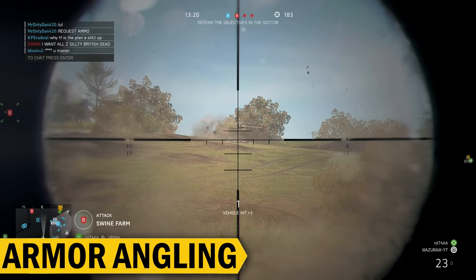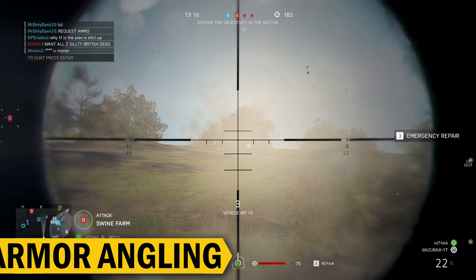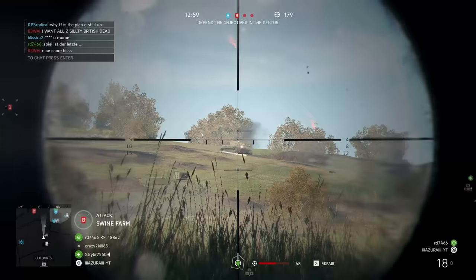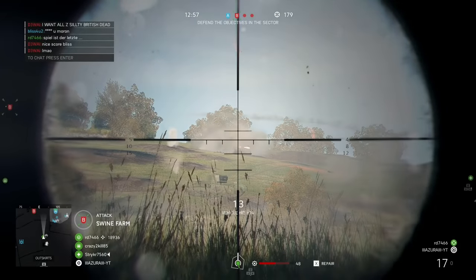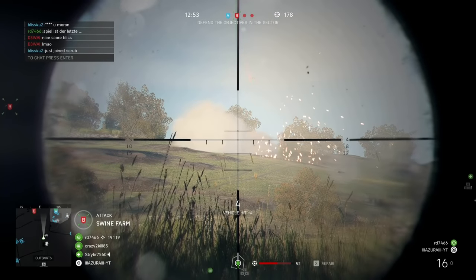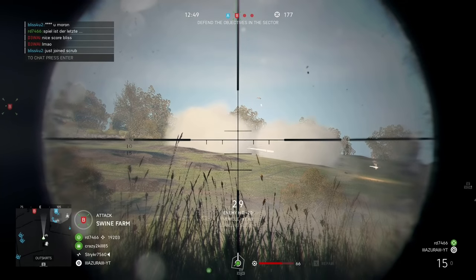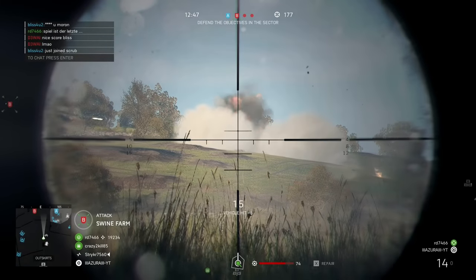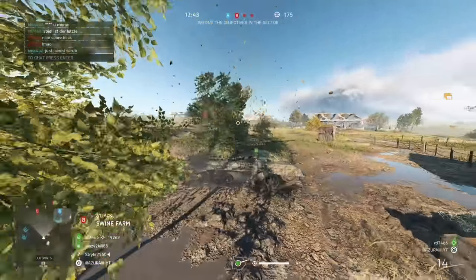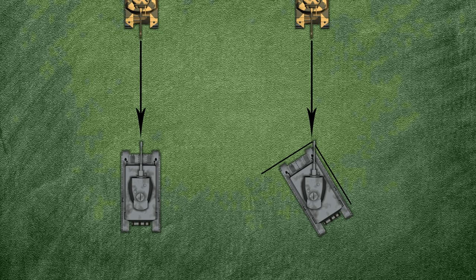The next strategy is armor angling. This is especially true for heavy tanks, where moving around trying to dodge rounds would not be your strong suit. In addition to using objects for cover, angling your armor so it does not directly face the enemy will make it harder for them to destroy you. Aim for roughly a 30 to 40 degree angle for best results. An illustration will also be shown here to describe the strategy.